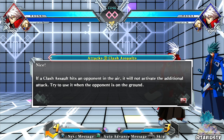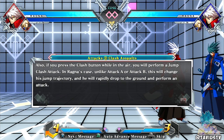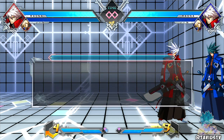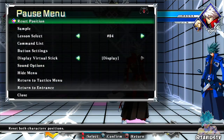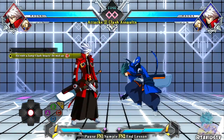If a clash assault hits an opponent in the air it will not activate the additional attack - try to use it when the opponent is on the ground, basically in a hard knockdown. Leg sweep and jump clash attack: if you press Clash while crouching you perform a leg sweep which can knock the opponent down. If you press Clash while in the air you perform a jump clash attack - in Ragna's case this changes his jump trajectory and he rapidly drops to the ground. Down C - I see you.